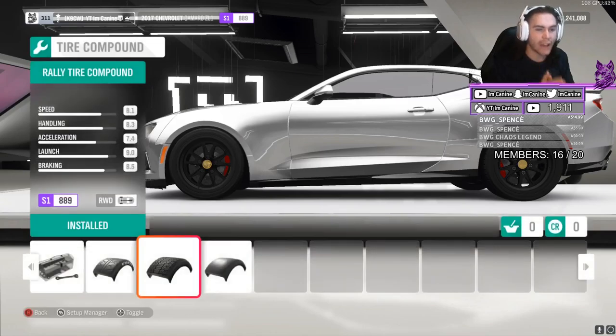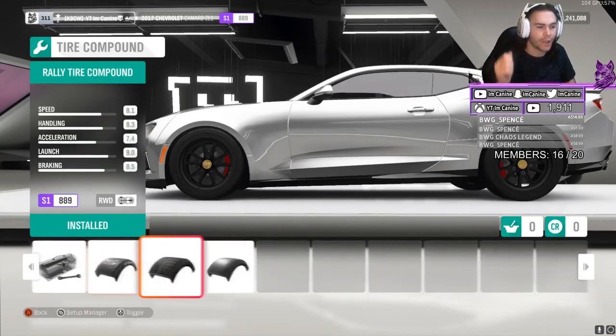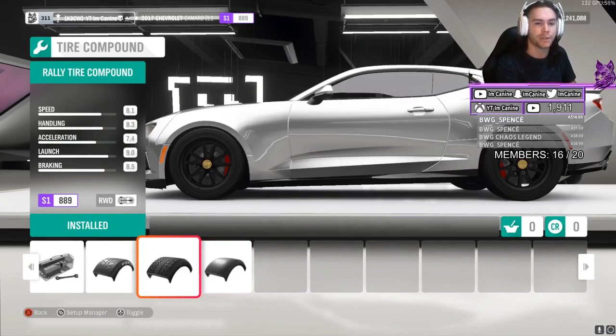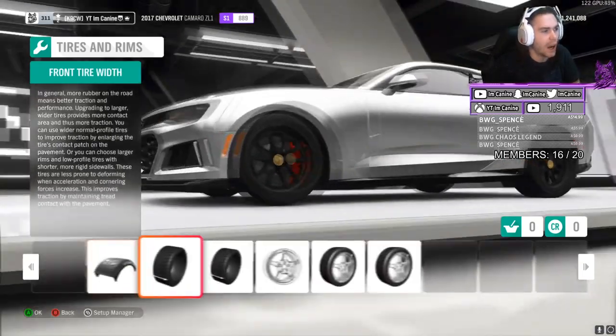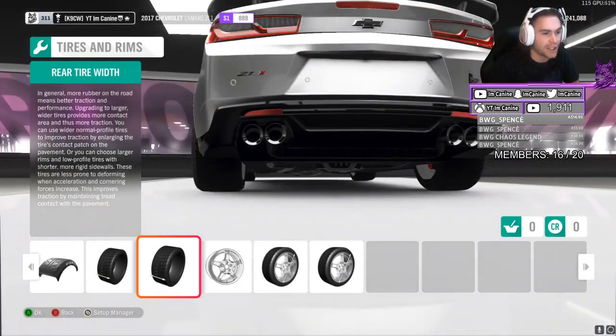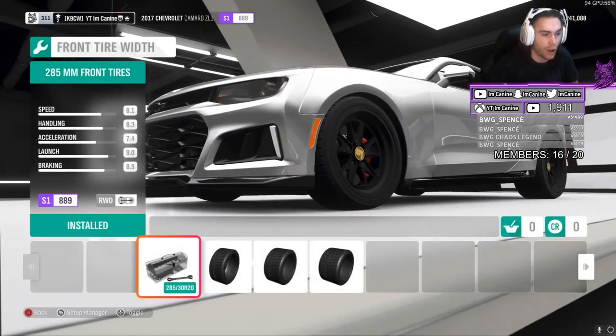I brought the rally tires on. Now, this car comes stock with race tires — super, super grippy tires. I want to take those grippy tires away. Rally tires don't have the same sort of grip as the race tires do on the road, so less grip makes it easier to slide and makes the tires easier to spin — overall made my life a lot easier. So rally tires all around. I didn't adjust the tire width at all — I didn't want this car to have more grip, I needed less grip, because it already came with a lot of grip. Stock tire width, front and rear.